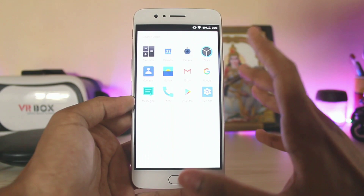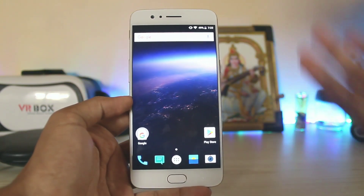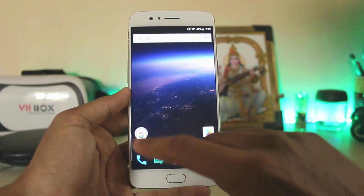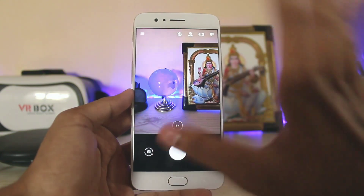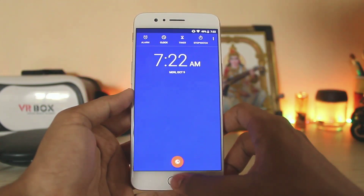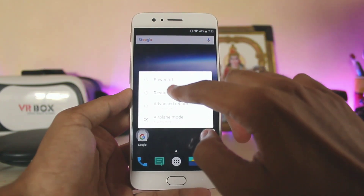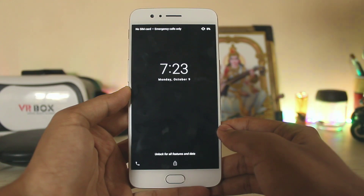The main thing here is the stability of the Oreo build and the actual customization features. Resurrection Remix is still not available on the Oreo base, and LineageOS is not that stable, but this one is quick. It comes with the OxygenOS camera — no portrait mode as expected — but the icons are a bit changed; the messaging and clock look a bit different.